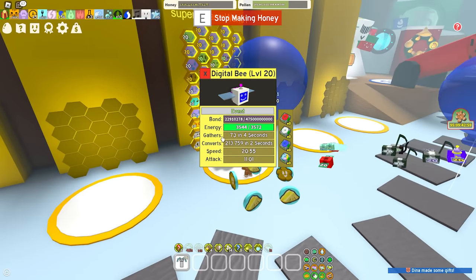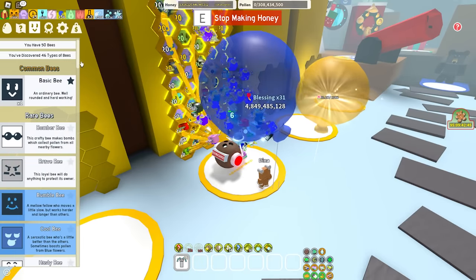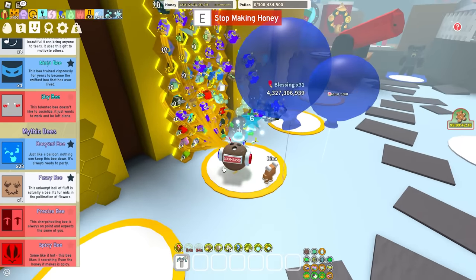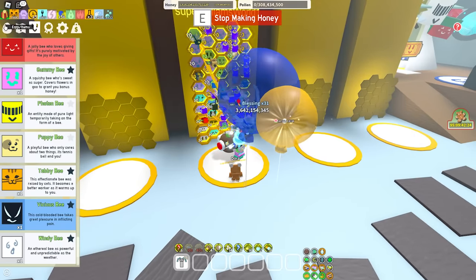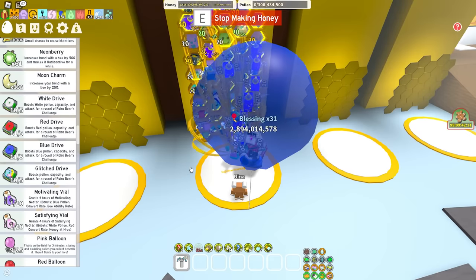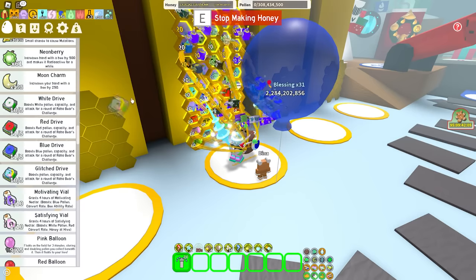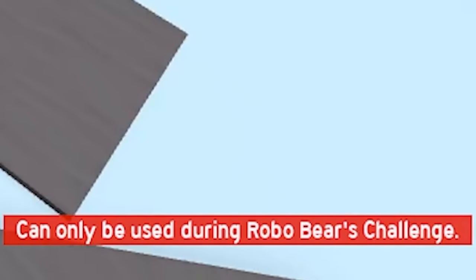So we can enhance it with drives - do the drives ever go away? Is there a way to remove drives? Because it said there was a maximum of 2,000 drives, which quite obviously I'm not going to get. I would think removing the Digital Bee would definitely remove the drives, I'm not exactly sure. White drive - so for me I would want to attach a white drive. Let's just try a glitch drive - glitch drives are the universal drives but can only be used during Robo Bear's challenge.